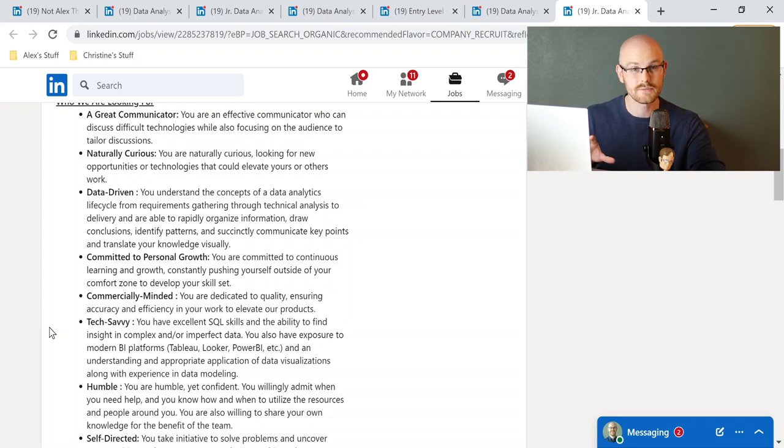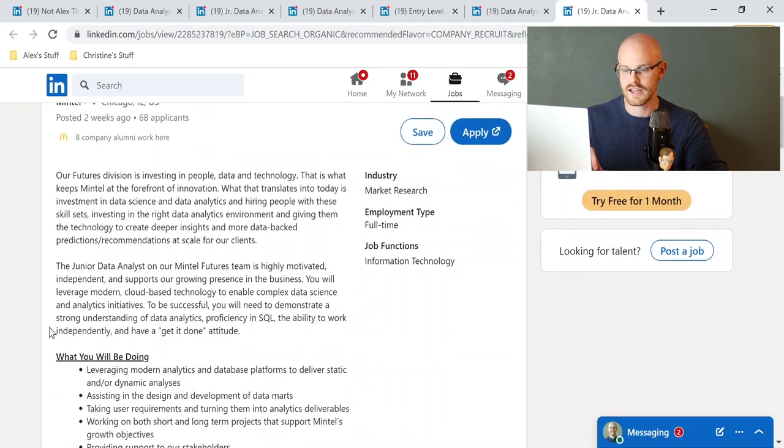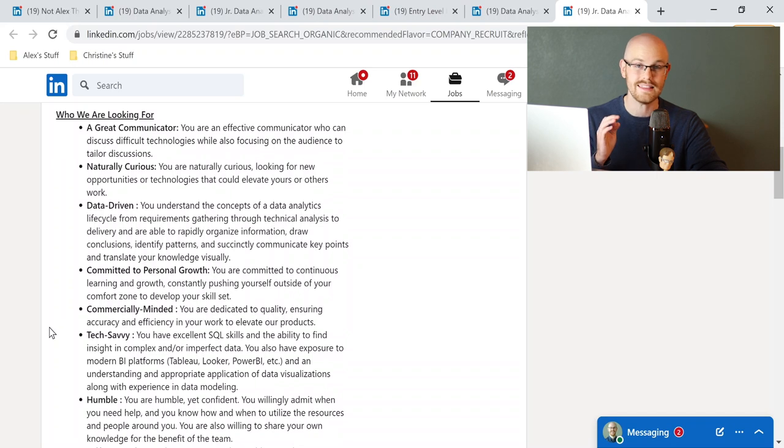That's why looking at job descriptions and jobs you might want to apply for is really useful — you can see what they're looking for and learn it. This is a good example of a job catered towards someone who is just starting out and knows the basics and staples within the industry. I tried to pick not only entry-level jobs but also some mid-level jobs, because looking at the difference in skill level and expectations is valuable. I hope you were able to see that difference through what we looked at today.